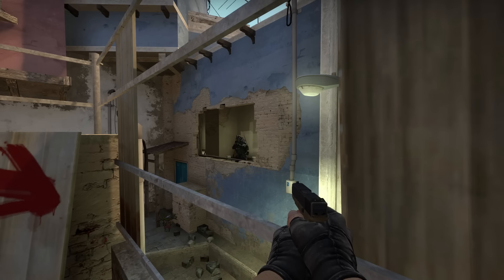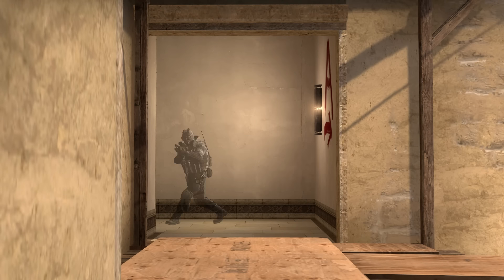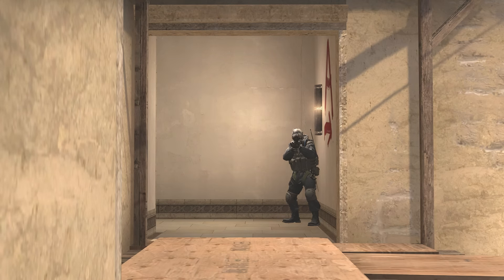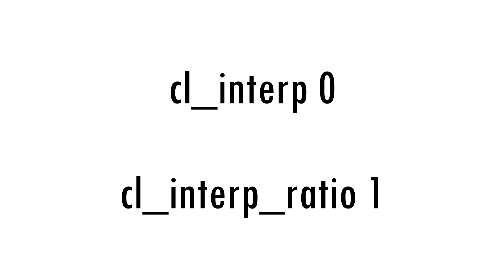Now let's say you're standing still and you're getting peeked by someone. In this scenario you encounter something called interpolation. Let's say the enemy moves like this — without interpolation the movement of the player can look very choppy or jittery. Interpolation will go back in time to make the movement smoother, but that also means that interpolation will not show you the player's real position, which is bad if you want to wreck noobs. What I would recommend is to adjust the settings so you're getting the lowest interpolation possible. Use CL_interp 0 and CL_interp_ratio 1. If you're experiencing some packet loss, you can raise CL_interp_ratio to 2 or 3 instead.